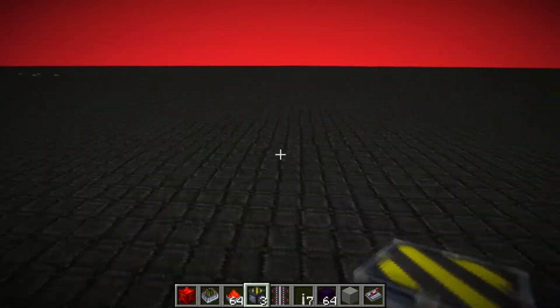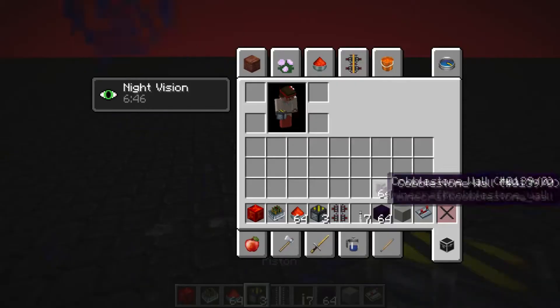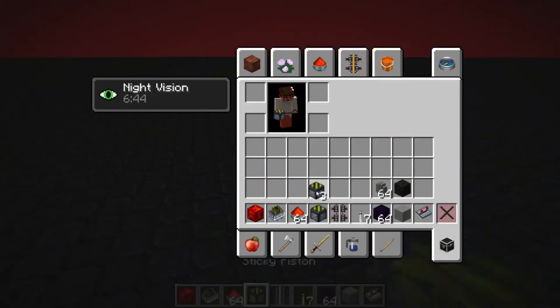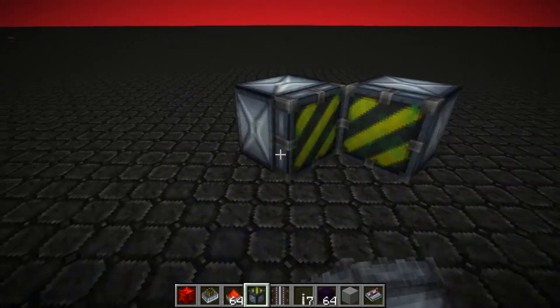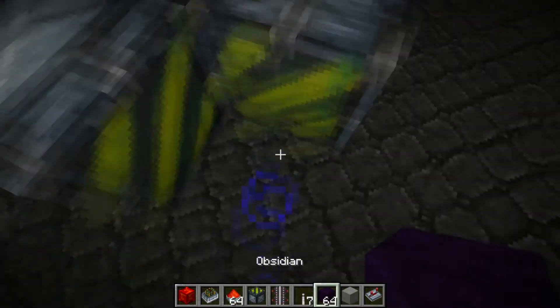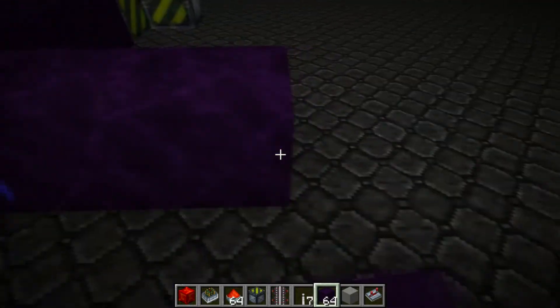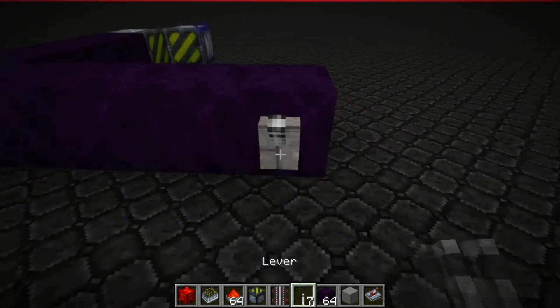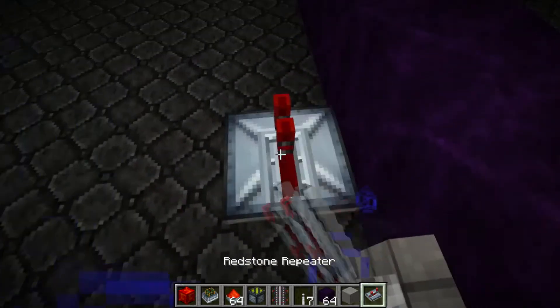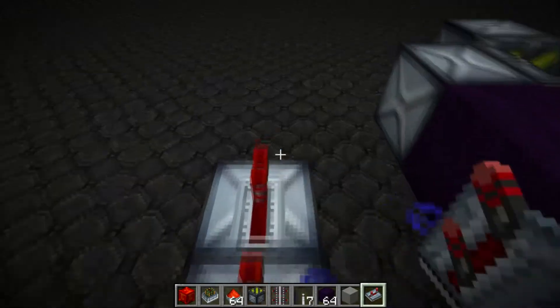Pick a spot — that's the spot you want. You take your sticky pistons and place them where you want to get rid of the bedrock: one, two, three, four — one, two, three, four. Then place the lever and you're going to need 10 repeaters: one through ten.